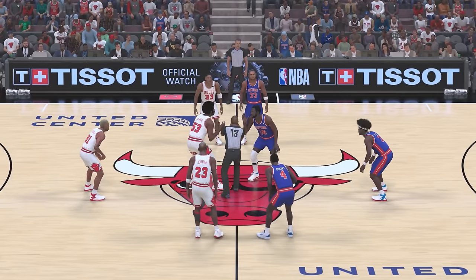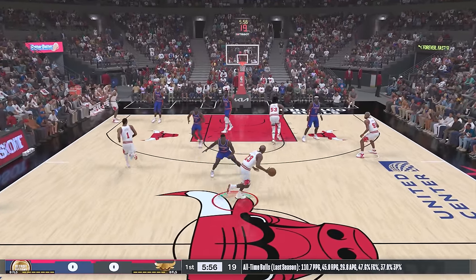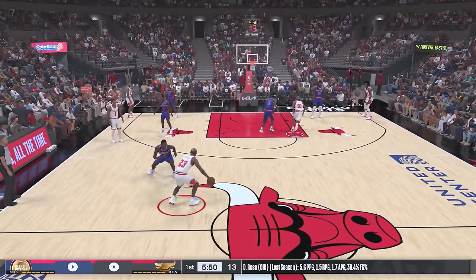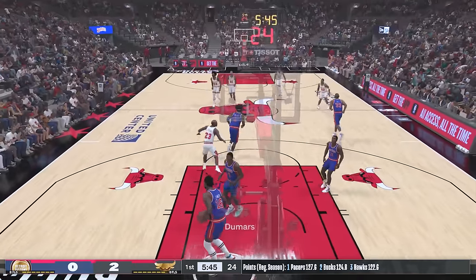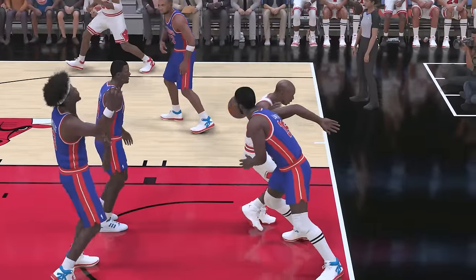Lastly we have NBA 2K24 and Michael Jordan remains a 99 overall with a 96 driving dunk. For this final game we got the all-time Pistons versus the all-time Bulls. First attempt — need a screen, maybe we can dunk on Ben Wallace. Nice screen, come around, behind the back — and from the free throw line, what a dunk from Michael Jordan! Just like that, we dunked with Michael Jordan in every NBA 2K.